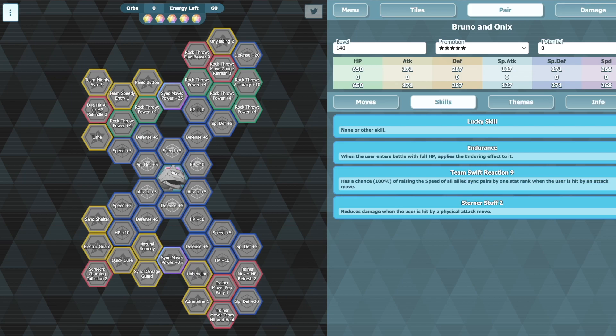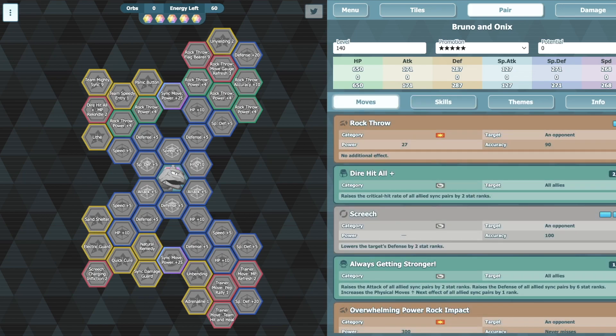Every time you get hit, you get a guaranteed speed buff for your entire team. That's one thing I like about Bruno more than Lorelei — with Lorelei you want the speed buffs via Pep Rally, but it's a bit awkward because you're missing out on turns where you could get gauges back instead. With Bruno it's just automatic as long as opponents are attacking you. Stern also reduces physical damage further, even though he's already a really good physical tank.